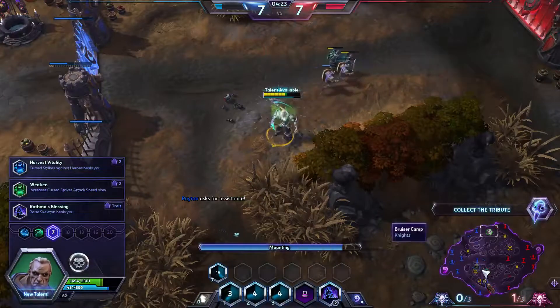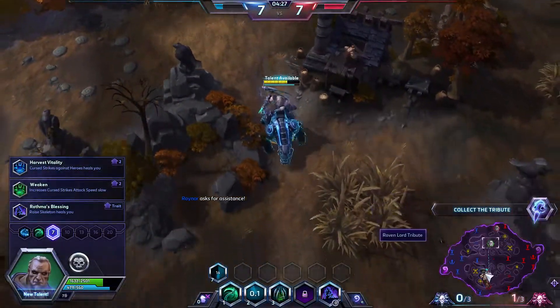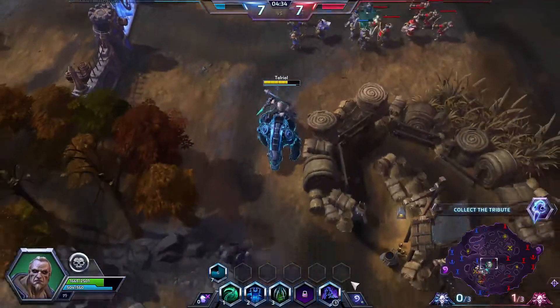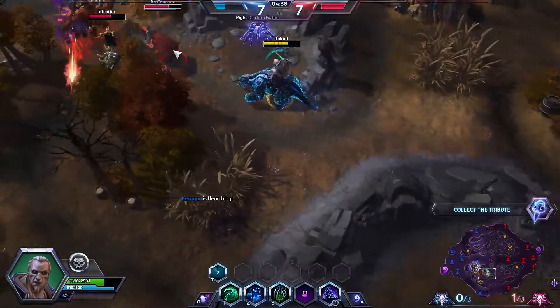Some trading with that Zul — heading down now. At level seven I'm going to go ahead and get the attack speed slow, because again I really just want to be very disruptive to the enemy team.